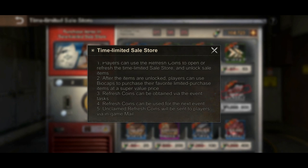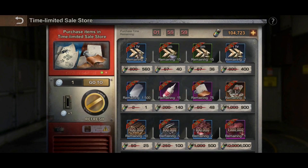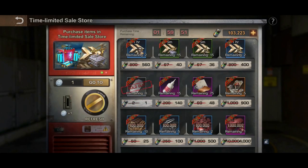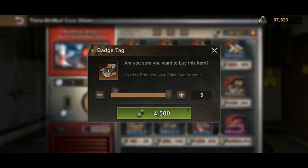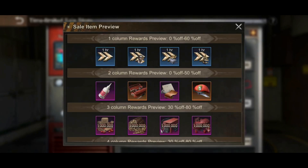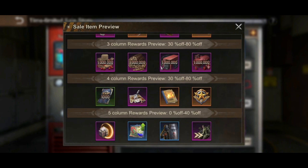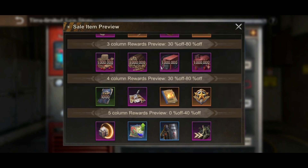Claimed refresh coins will be sent to players via in-game mail. Let me refresh again — I have the items now, so I want to buy that one, and I also want to buy the adhesive, the hero gear parts, and the patch. Basically I'm utilizing all of the second column items, which includes adhesive, chief gear tools, hero gear parts, and mercenary influence. I don't need column three which has resources, and I don't need column four much either.